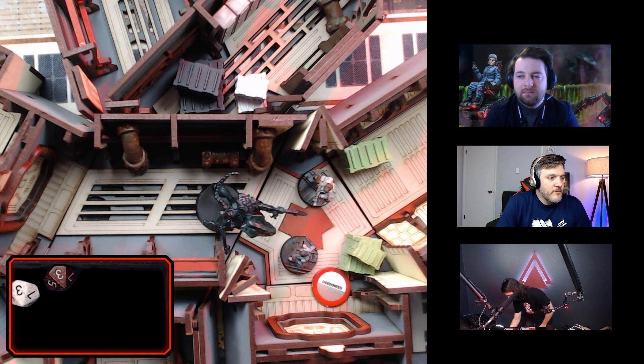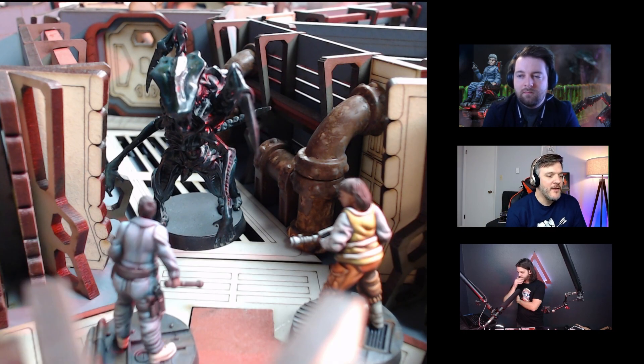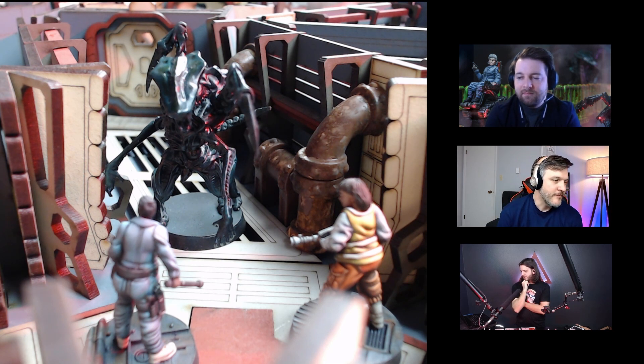I rolled two threes, so I pick the highest — three plus two equals five damage to the xeno. The xeno had already taken six points of damage, so that brings us to 11 total. That does give us an additional plus one on its damage table. Every 10 points of damage the xeno has taken, you add one to the damage table roll — that's a d10 — and you need an 11 or better to actually kill the xeno.